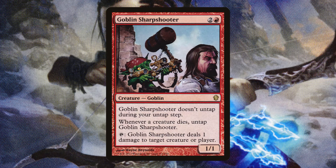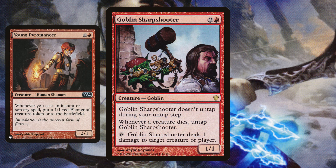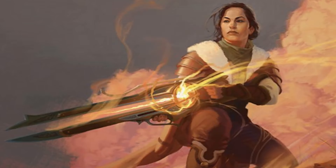Goblin Sharpshooter does a couple very useful things in the deck. One, it's going to give us insane card advantage whenever our opponents play any one drop. Additionally, we are on Young Pyromancer, so anytime we cast a sorcery spell we can go ahead and eat that Young Pyromancer token and draw a card if Goblin Sharpshooter and our commander are on the battlefield. And then we can just wipe the entire board with this — if we tap our commander for 4 mana, Goblin Sharpshooter is dealing 5 damage to any creature, which can very easily take an entire board out.